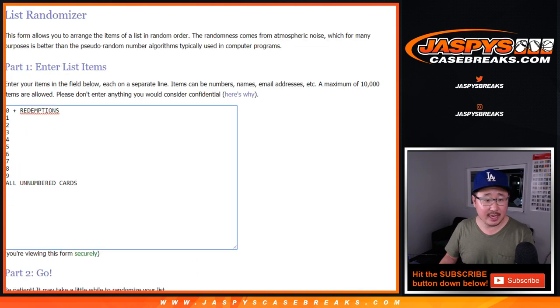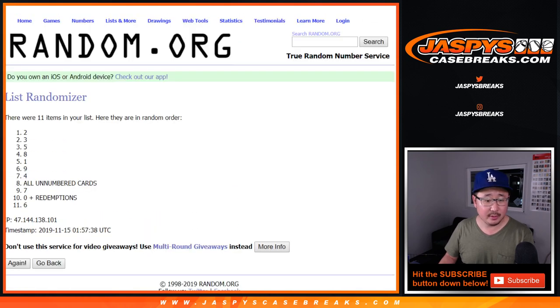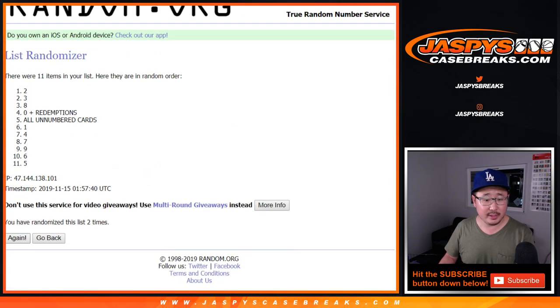Six into two, eight times for the numbers — one, two, three, four, five, six, seven, and eighth and final time. After eight, we've got nine down to three.